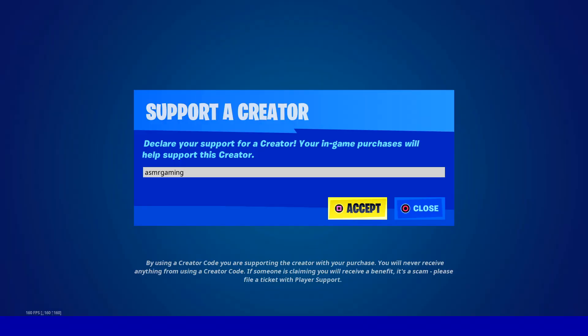If you're picking up anything on the Fortnite item shop, be sure to use code ASMRGaming. It also works on the Rocket League shop, the Epic Game Store, Fortnite — all that good stuff.